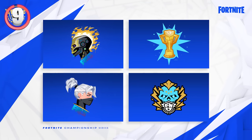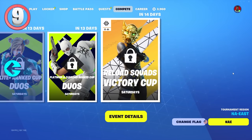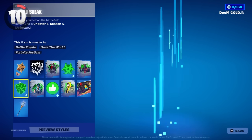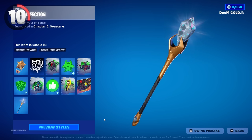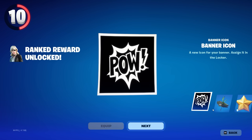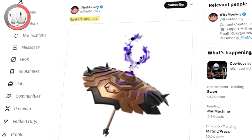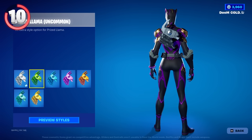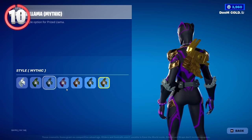There are also new ranked rewards this season — the main ones are the Vanguard Star and the Perfection Pickaxe, which looks super cool, but you'll have to complete all the ranked quests, many of which are just survive storm circles. There's also a ranked umbrella which you can get by playing a ranked cup and getting 50 points. On top of that, playing ranked will contribute towards your survival medals quest line, which unlocks different variants of the Prized Llama back bling, so you'll be gaining progress for multiple rewards at the same time.